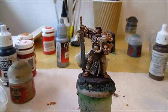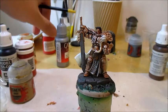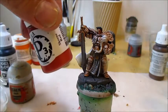Now to paint in some red — this is for the grip of the weapons as well as the plume on his helmet. And for that I'm going to use Scorn Red.